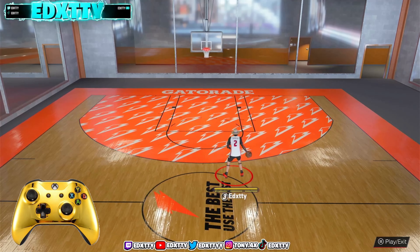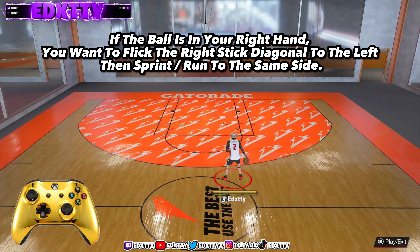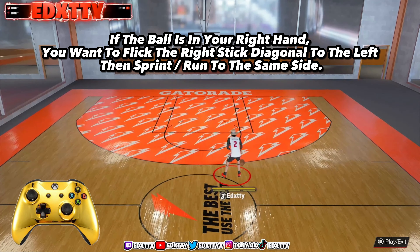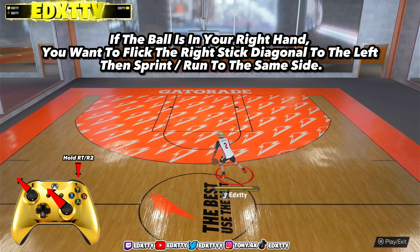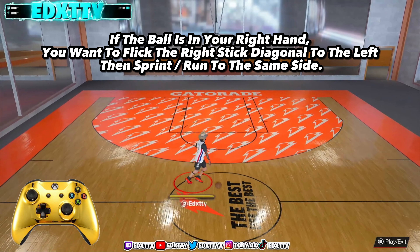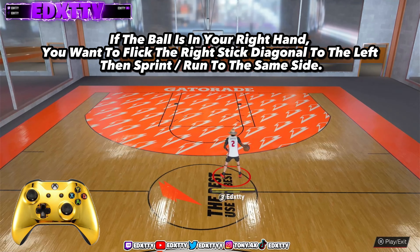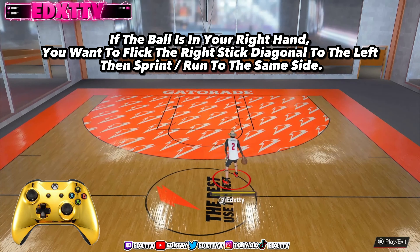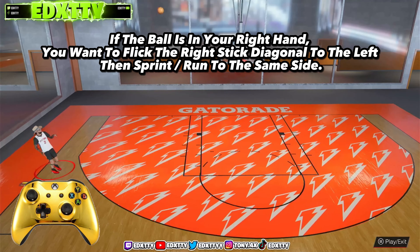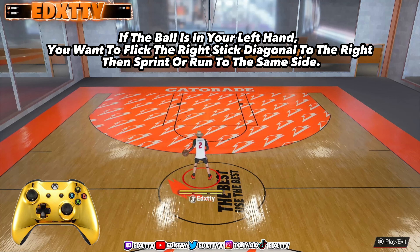First thing first — if the ball's in your right hand, all you want to do is flip the right stick to the left, diagonally to the left, and then you sprint. Just like this. You should get that speed boost. I'll do it again: ball in your right hand, flip the right stick diagonally to the left and sprint.